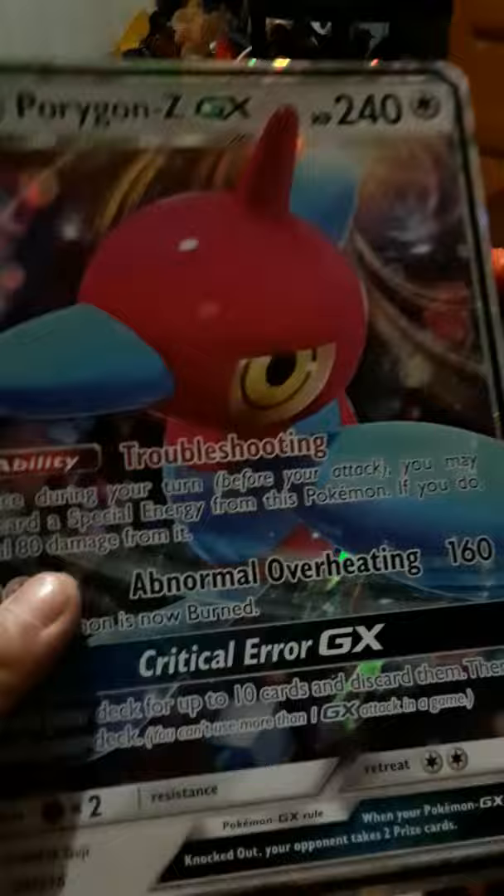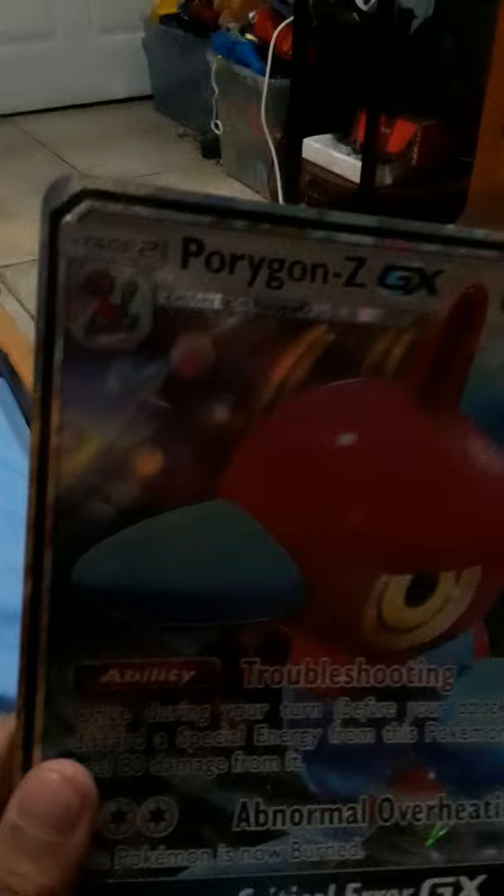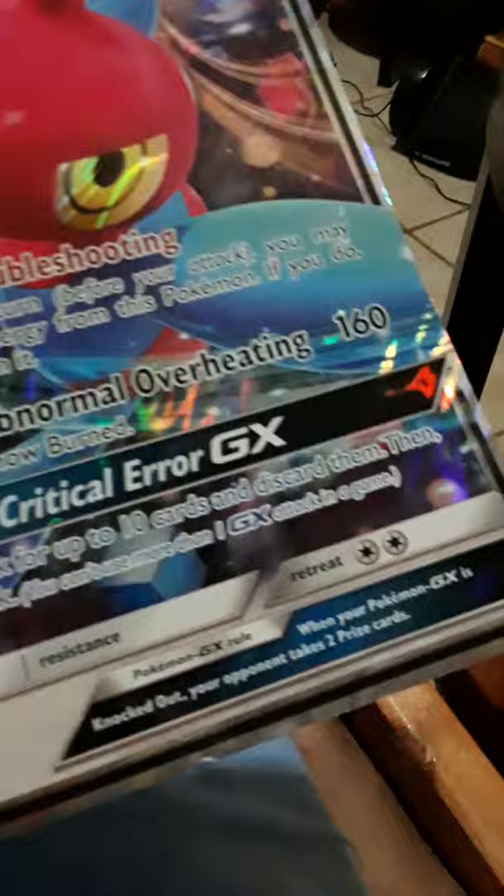If you go to the very back of my Pokemon binder you can see Porygon Z GX — this is the very last evolution of Porygon. Let me show it in the light. It's the big version of the cards. It's a GX with 240 HP, it's a basic stage three, and it has a Critical Error GX attack. I also have a bunch of GXs and Mysticals.